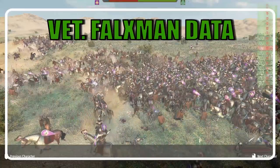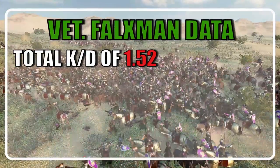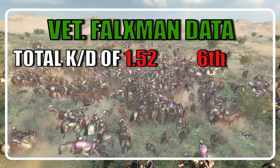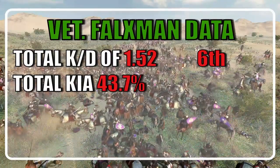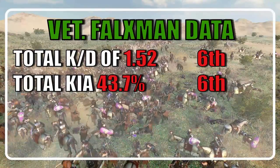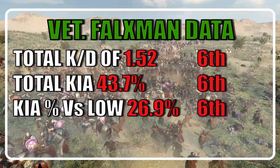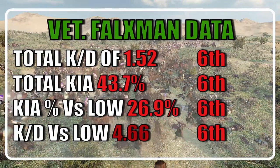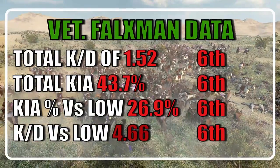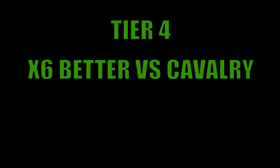When considering all tests, the Veteran Falksman ranked last with a KD of just 1.52 — last not only among shock troops but of all troops tested so far. They lost 1,529 units out of 3,500, or roughly 43.7%, placing them last at 6th. Their casualty chance versus low tiers was 26.9%, their KD vs low was 4.66%, and they ended the careers of 2,324 custom battle soldiers — all last place. In 300 vs 300 tests against cavalry, the tier 4 Falksman averaged 6 times better efficiency than the Veterans.